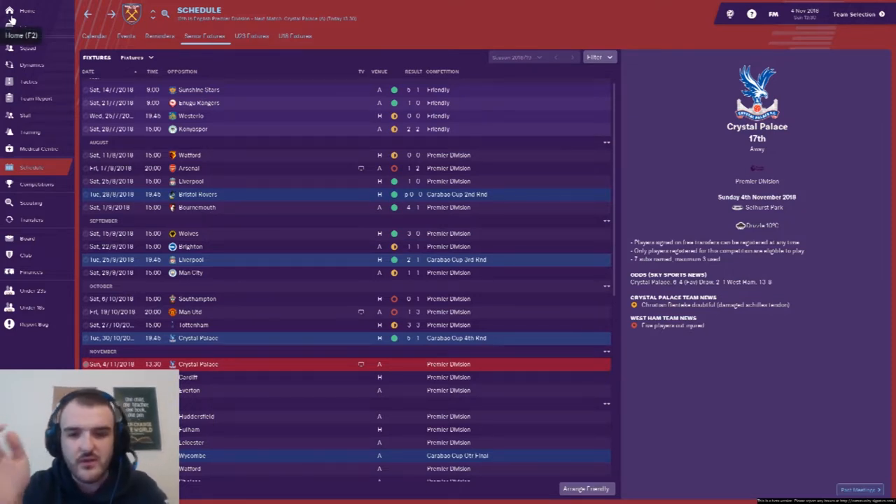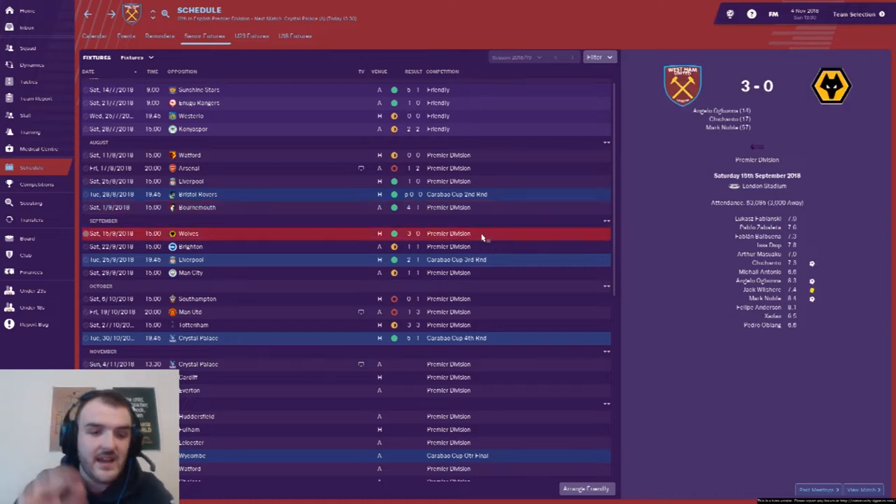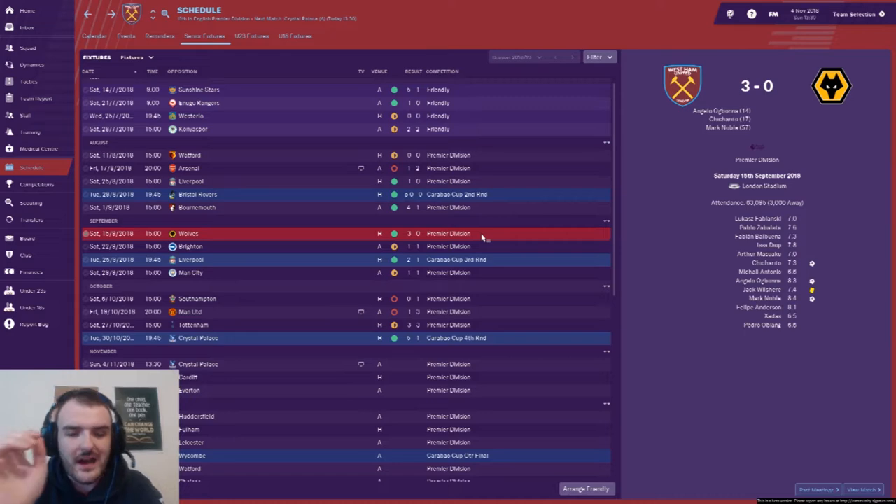We then beat Bristol Rovers on penalties with a second-string team, and then Bournemouth — possibly our best performance up to that point. It was 1-1 at half-time, then we had a 12-minute spell in the second half where we scored three goals and ran out 4-1 winners. And then another good one at home against Wolves — a 3-0 win with goals from Ogbonna, Chicharito, and Noble. We were playing very, very well at that point.